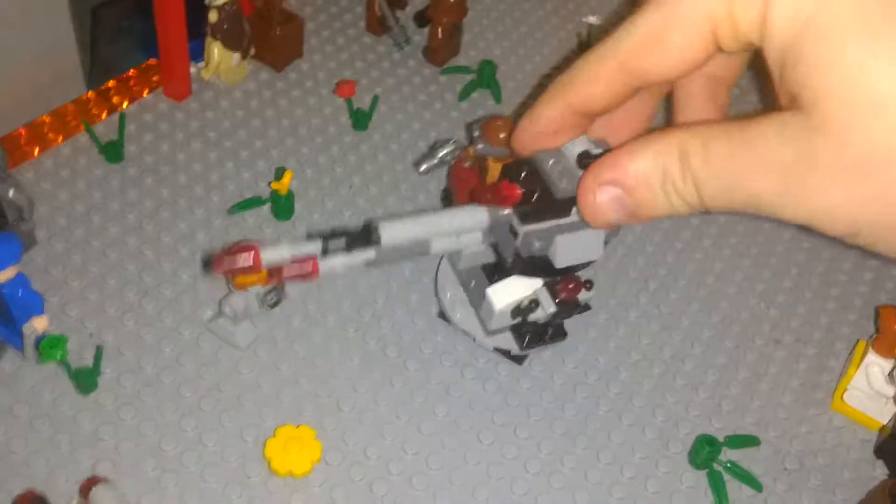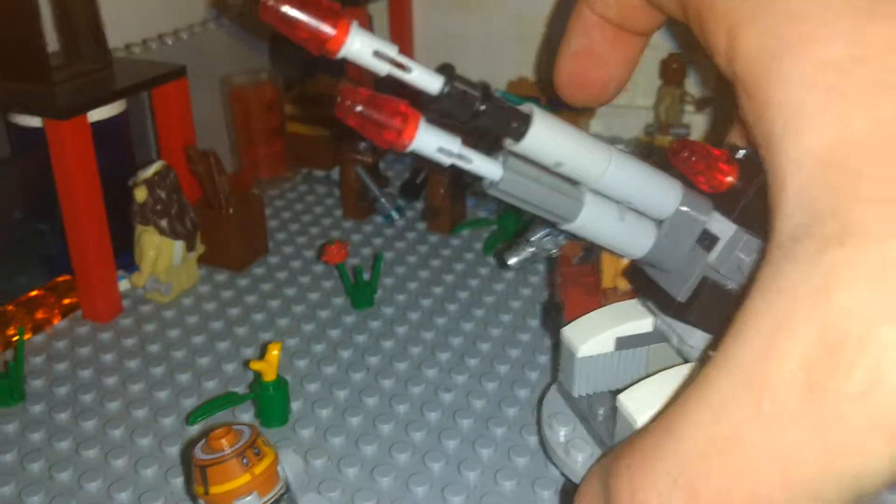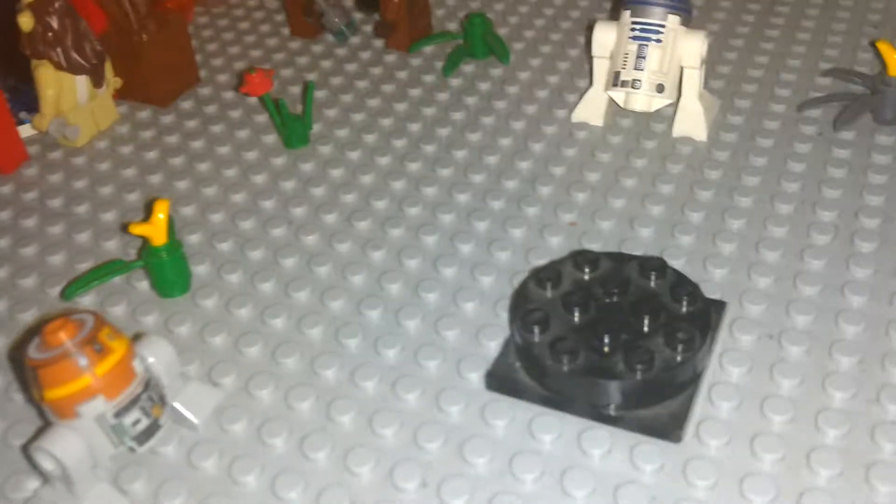Yeah, this thing — Deathstar turret. I just made it rotate 360 by adding a piece to the bottom. That thing right there, I added it. It was actually on the bottom of this thing originally.